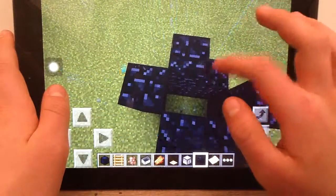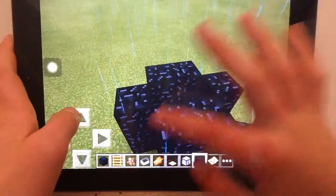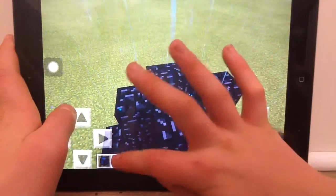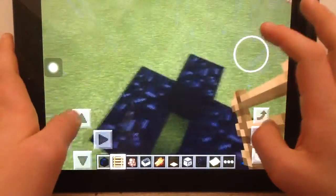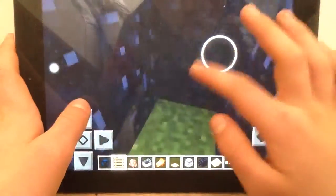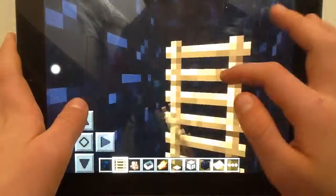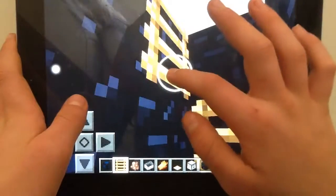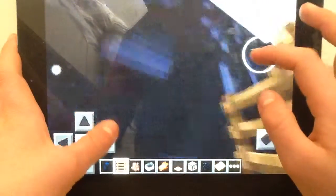If you want, you can break a block and place one to make an entrance, but I'm just gonna do it like that. Take a ladder and go down here, put it like this. It's pretty easy and pretty cool.